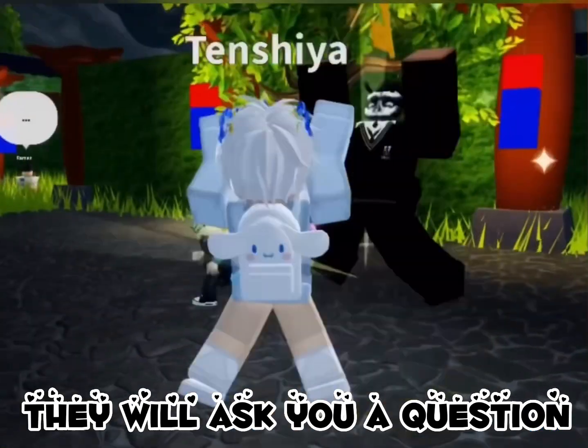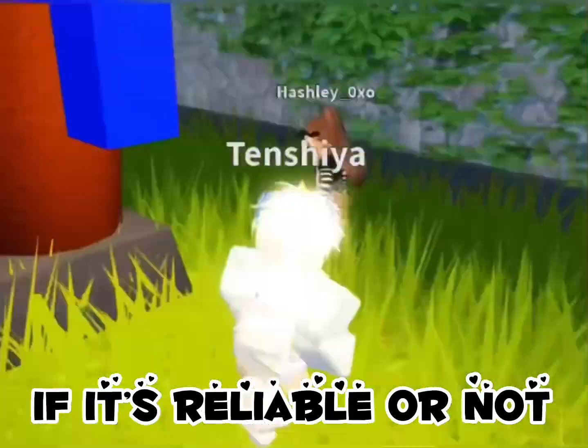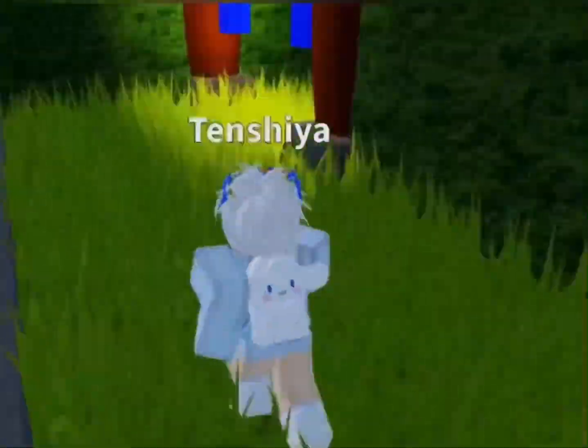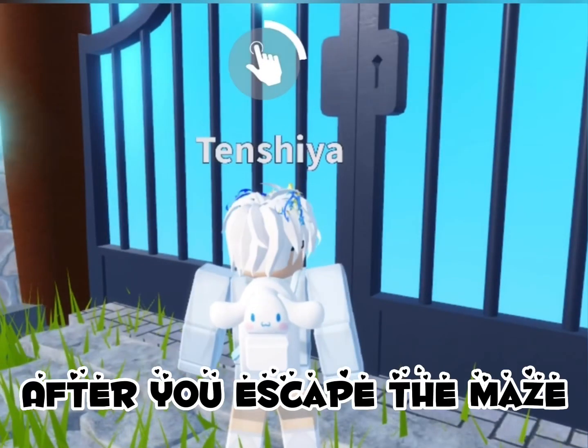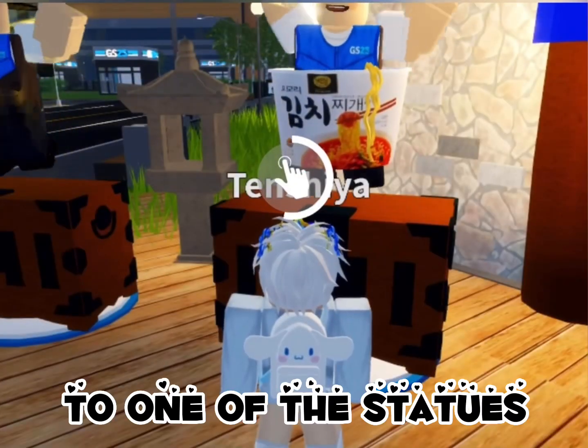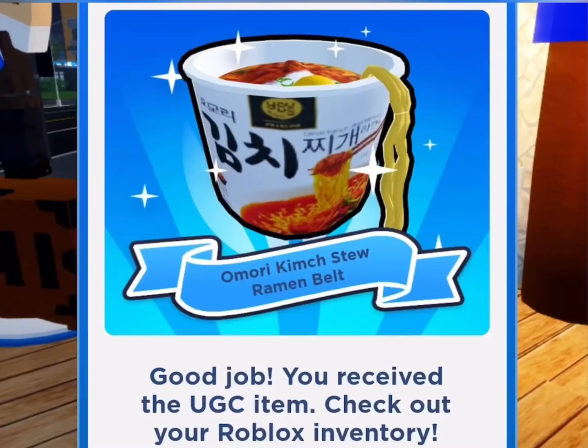They will ask you a question, and you need to answer if it's reliable or not. After you escape the maze, take the keys to one of the statues to get the UGC.